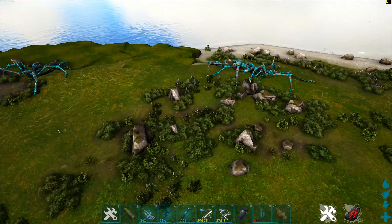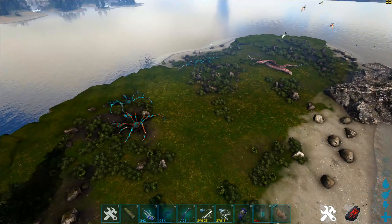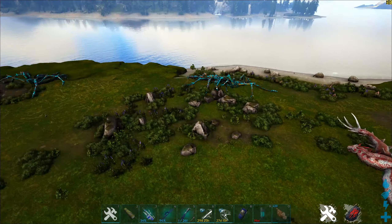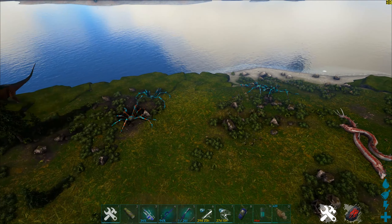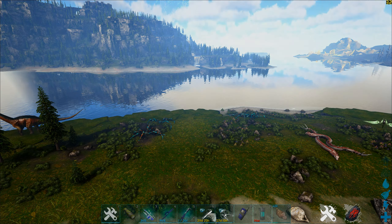Unfortunately the Basilisk and the Karkinos are extremely rare on this map, and I have only encountered one of each except for the ones I spawned in. Those are all the land creatures — let me now show you how many runestones you get for all the different sea creatures.